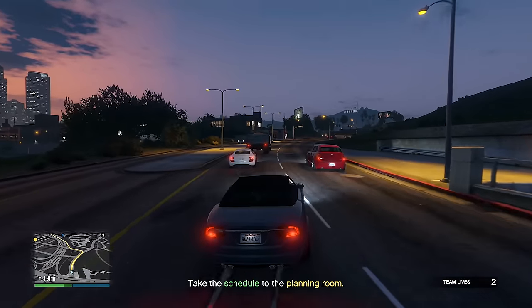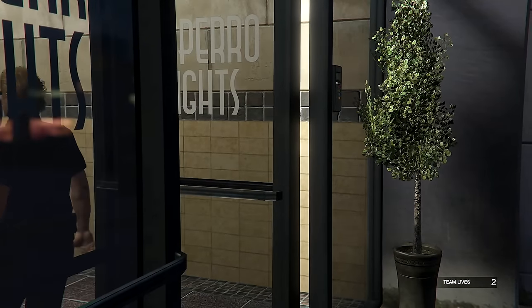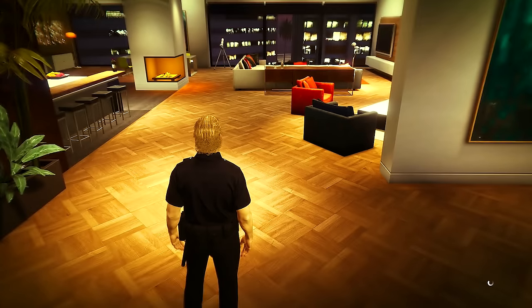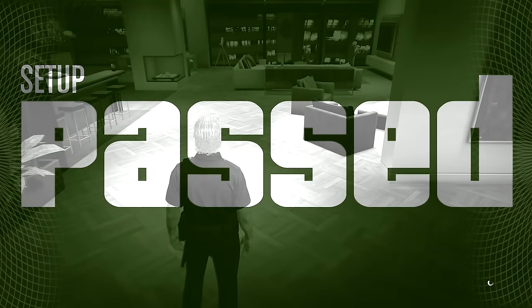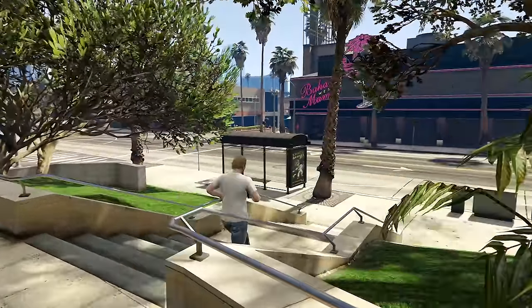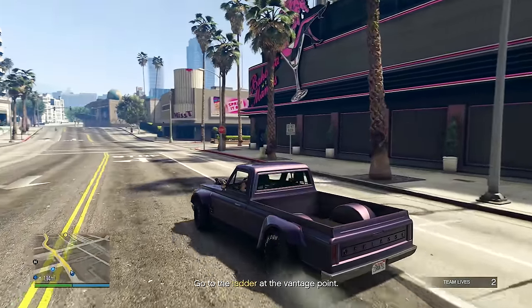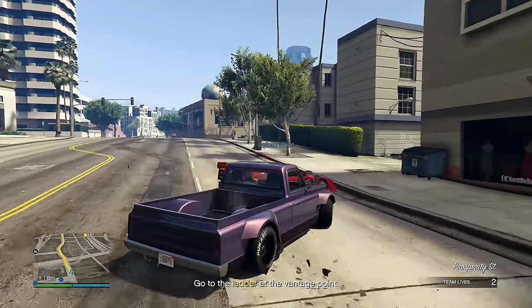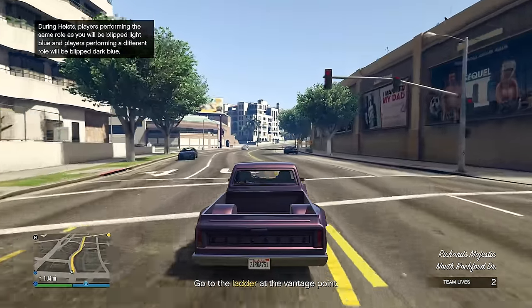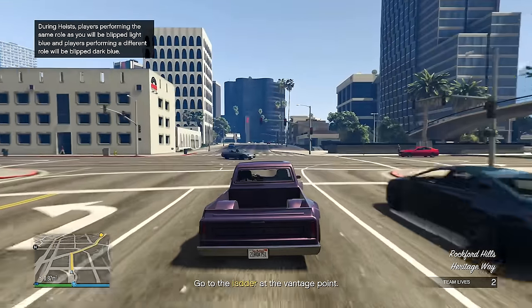We take the schedule back to the planning room. My other two teammates are doing something else — I think they're stealing a specific car from the docks. Going back to the apartment to drop off the schedule. We wait on teammates, and setup passed! One more setup to go. Jumping into the final setup — the Prison Break Wet Work setup. I'm on the team that has to go to the city.